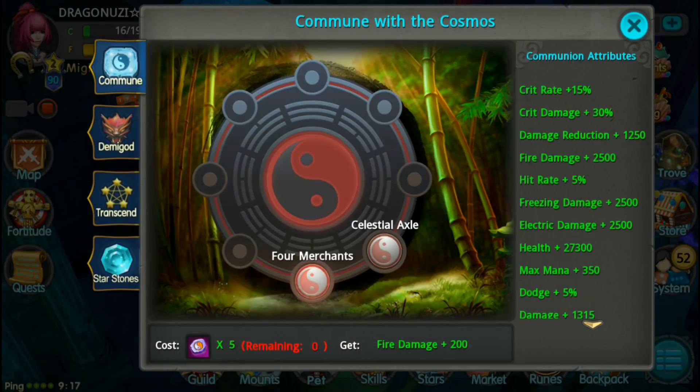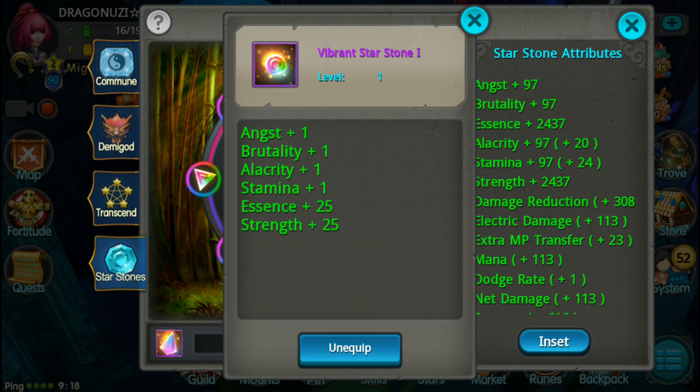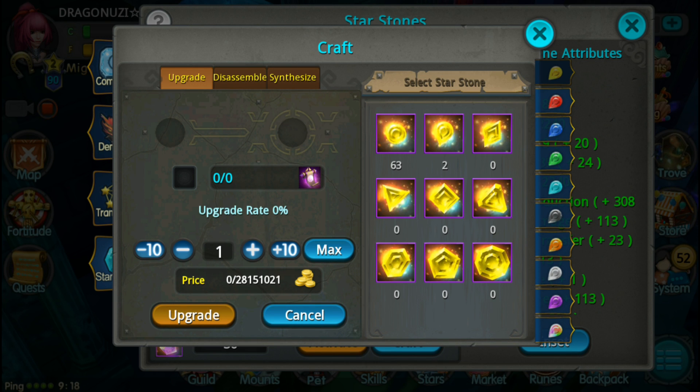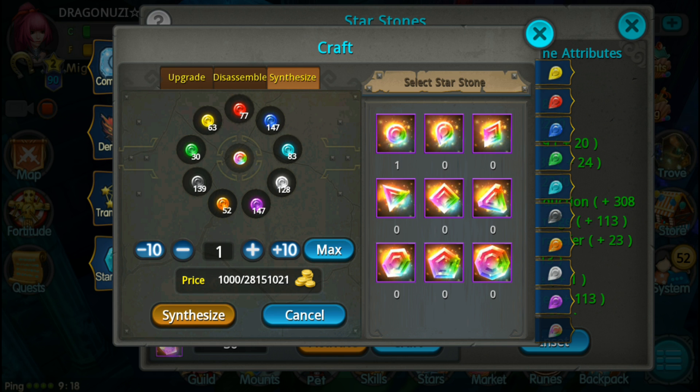Okay, let's craft it. Since I unlocked everything, I'll try to get a level 4 badge right there. So, synthesize - you need one of each type to craft a level 1. And you need one of each type at level 2 to craft a level 2 Riven Storm - Star Storm.